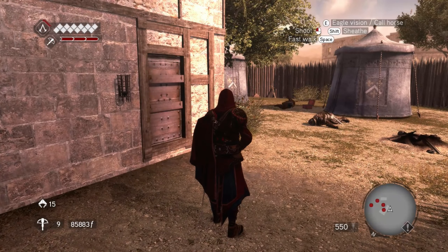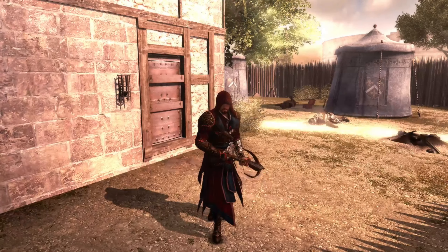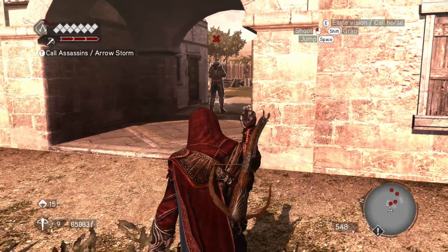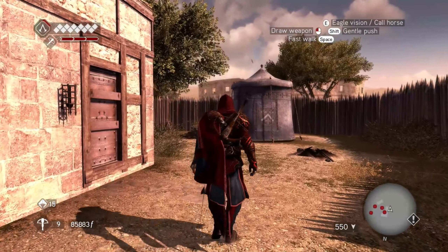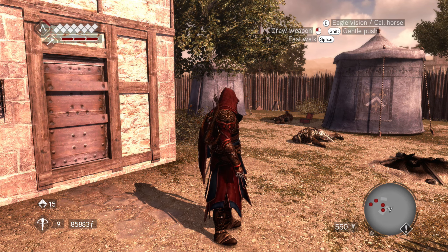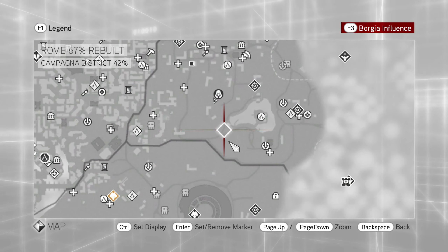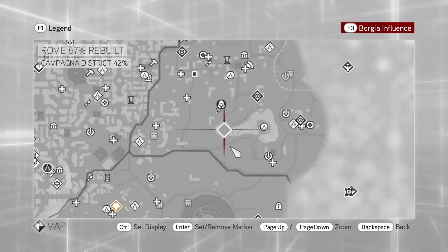Now we have 2 guards. If we check, we now have 10 guards - Bartholomeo barracks. Then we have 2 guards and another camp. We can use both these camps and easily complete them.